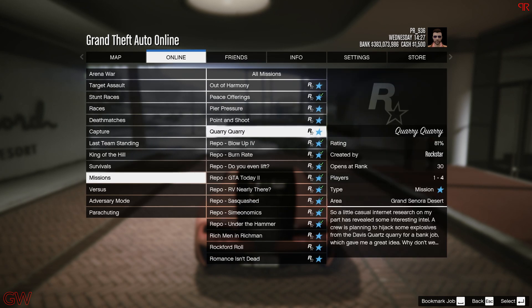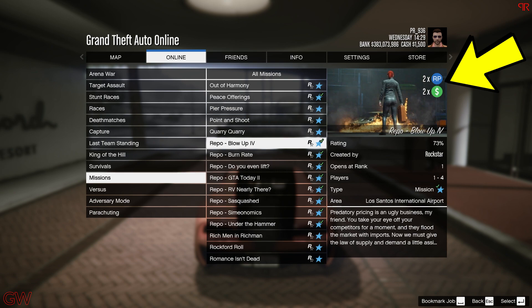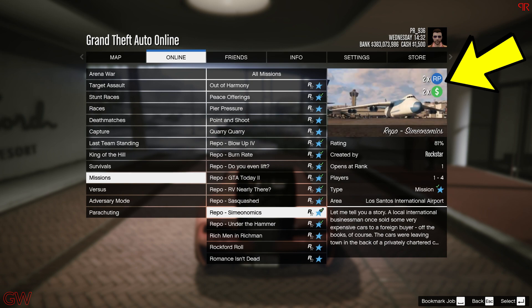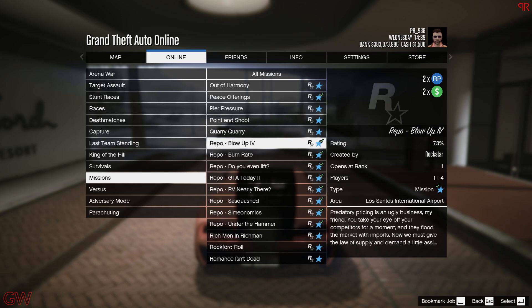We also have double money bonus on the Simeon repo missions. There are about 8 of these and the good thing is that you can do them completely solo. However, doing it with a friend makes it easier and faster to complete them, so having a friend to help is going to be hugely beneficial.